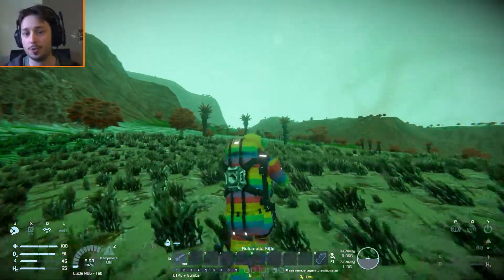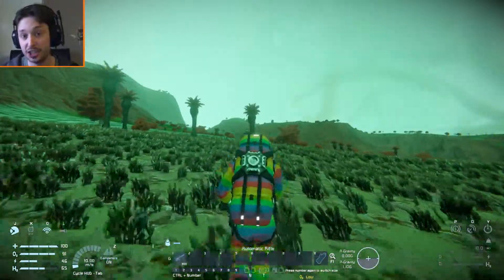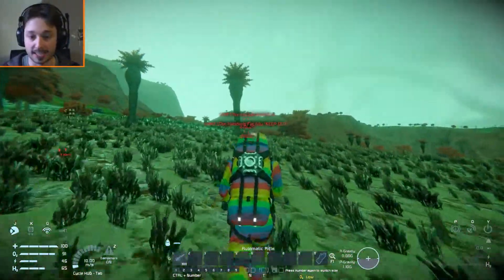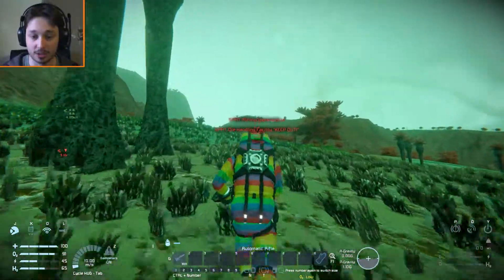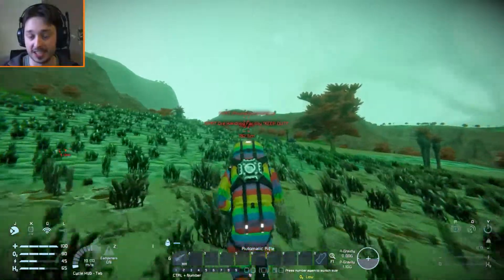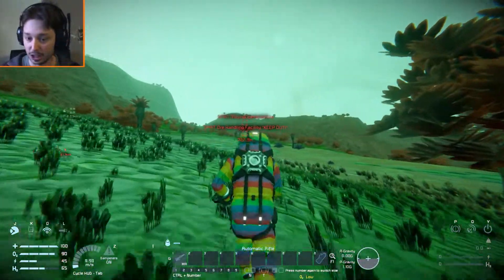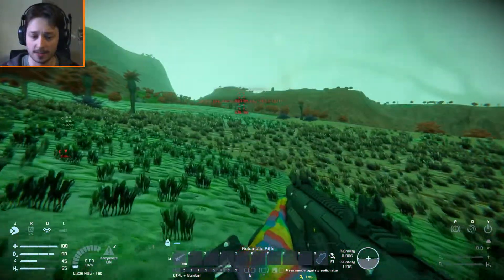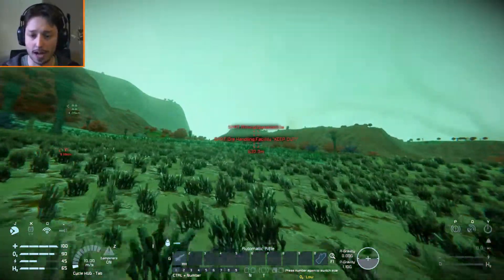Unfortunately, I had to switch over to survival because it was not working on creative — there was no way to tell if the shield was working. So now I'm back in survival mode and you can see all my stats are going down as normal. It's time to run over to this little ore facility to see what happens when the shield is on. When I loaded in it did charge the shield up again for some reason, so now I'm at 45% energy — it should be interesting to see what happens.